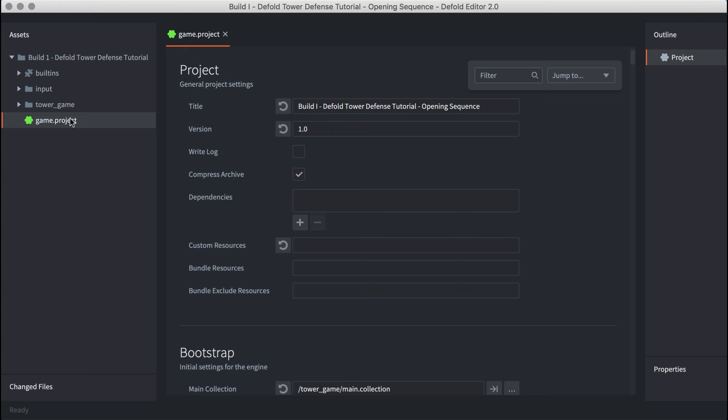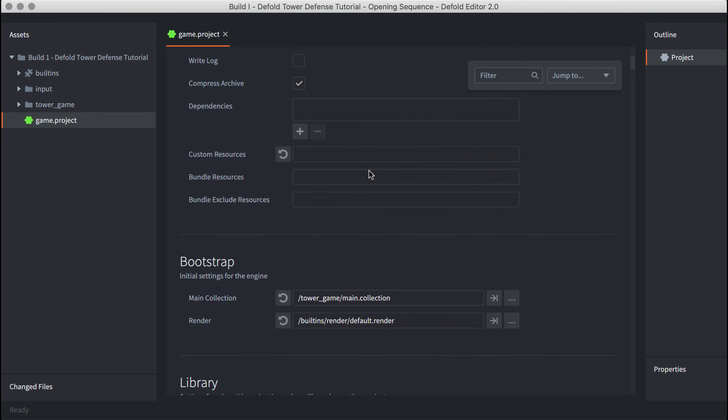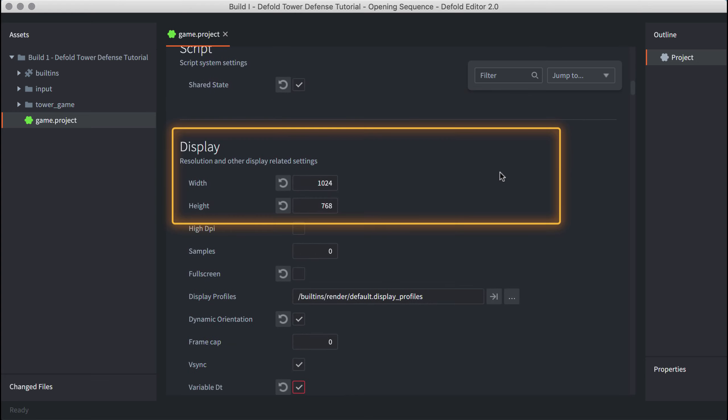We'll also do a deep dive into the full syntax for all those Lua modules, script files, and GUI script files. I'd suggest you go ahead and download the build one tower defense zip file using the shared Google Drive link in the YouTube comments below. When you open it up, you'll see the project window showing each folder and default component that comprises build one, and you can open main collection to see how it's structured.